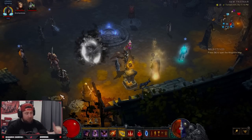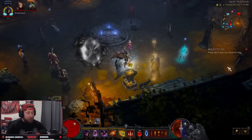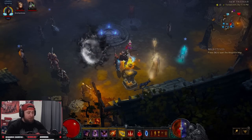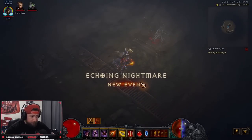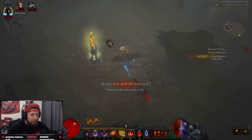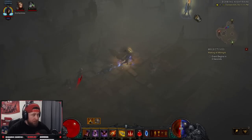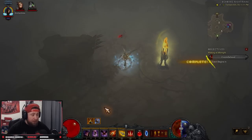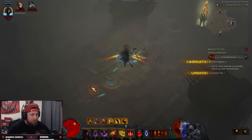In an Echoing Nightmare you either lose from being overwhelmed by monsters or dying. There's going to be a bar on the right-hand side — if that fills up, we lose. When you first start your Echoing Nightmare, what I like to do is run around and find all four of the pylons so you can see where they're at. When it comes to picking these, you're going to want to wait.